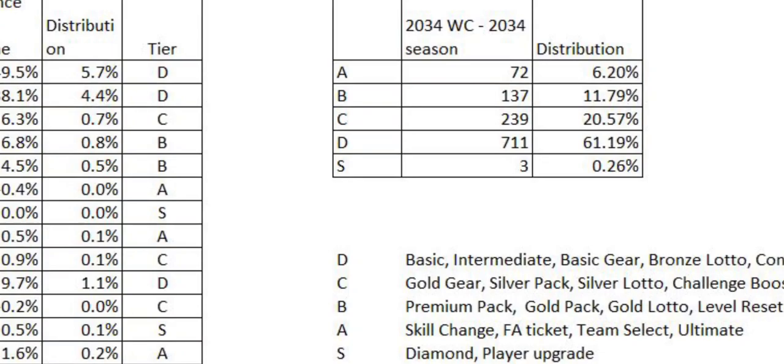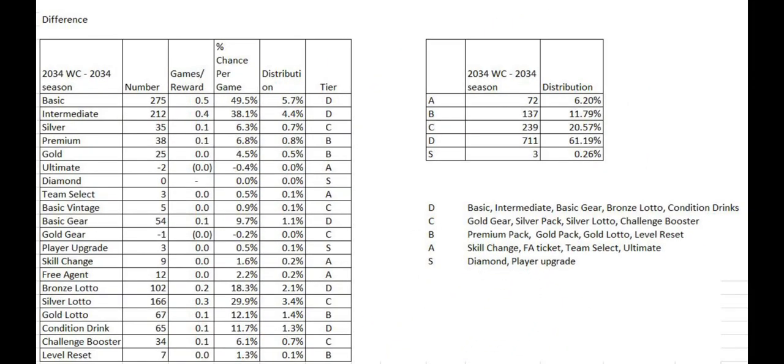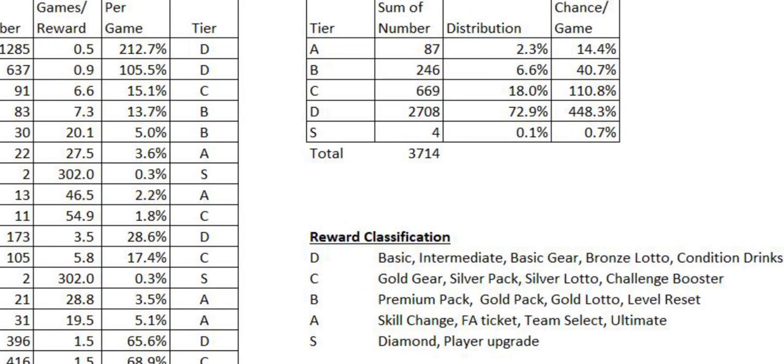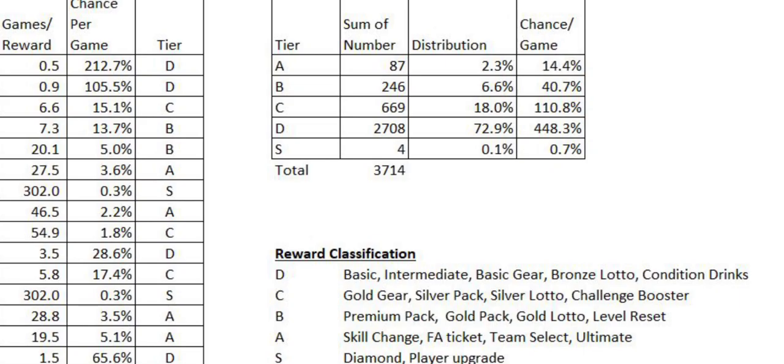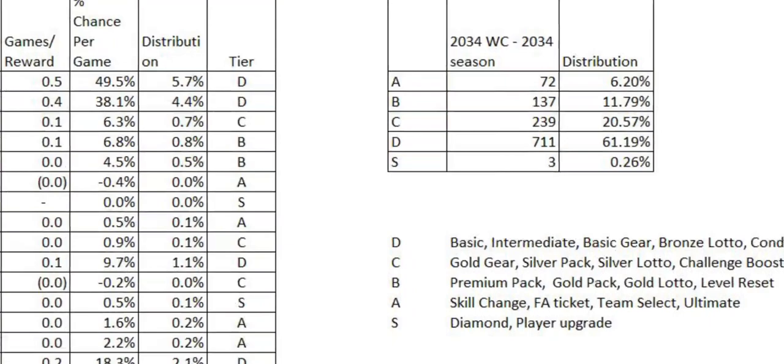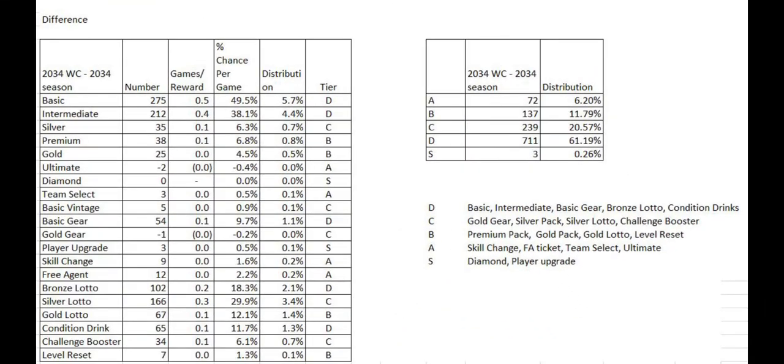Let's go back to the first one: almost 73% were D-level rewards, and A was 2.3%. A rewards include skill change tickets, ultimates, team selects, and free agents. Now looking at the wildcard data: 61% were D rewards, and 6.2% were A rewards. So you're definitely getting better rewards.